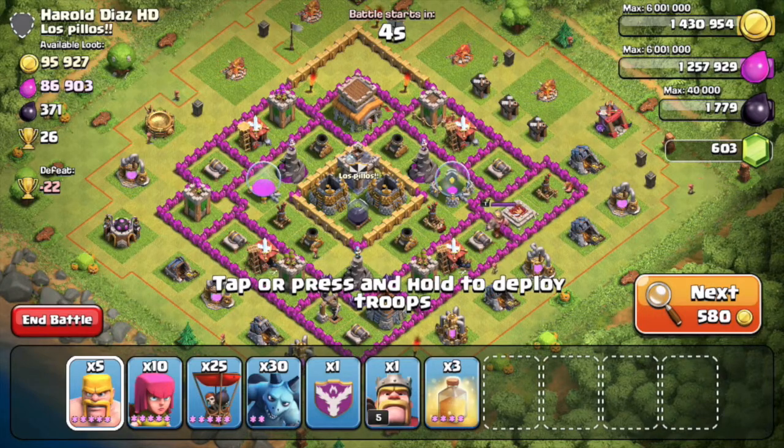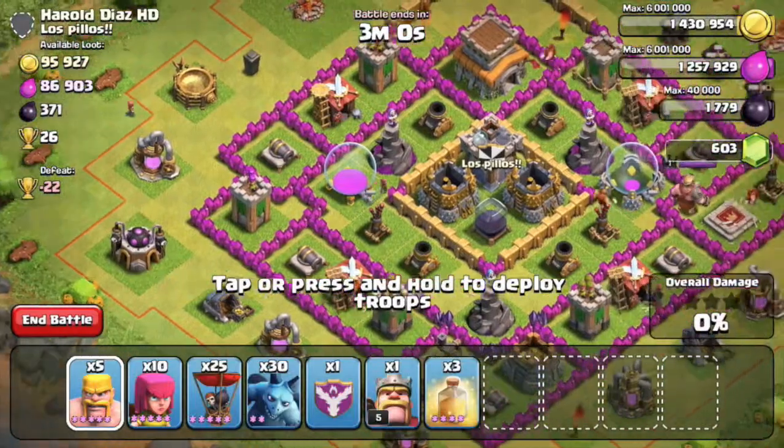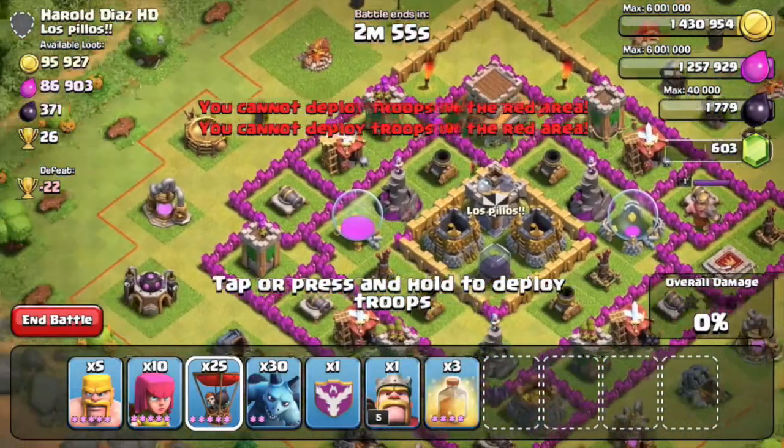I'm gonna probably attack from this side because there's more defences here. Where's the clan castle? I won't be able to lure out the clan castle so this might be a bit of a problem.